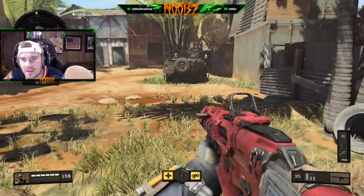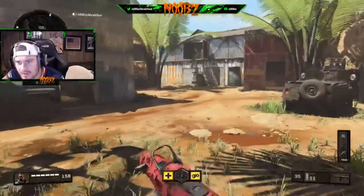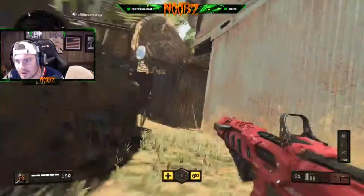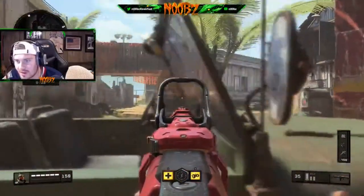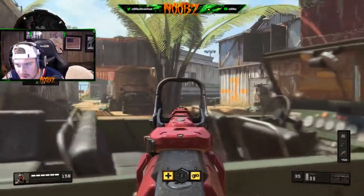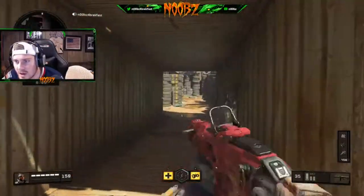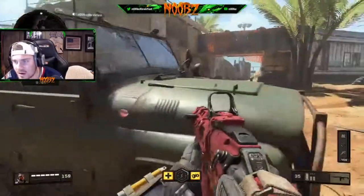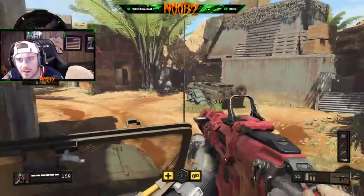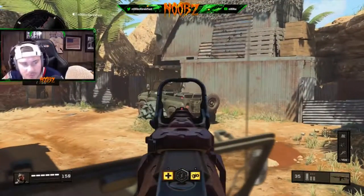Let's get into the first one. We're on the map Firing Range — this is C down here I think. This Jeep here is a really powerful head glitch. Obviously you know the spot, I'm not showing you this spot — it's pretty hard to stop people when they're on here unless you have multiple people shooting at them. They're just moving back and forth and they're pretty hard to hit. But if you know someone's coming up and about to get on this Jeep, this works really well for free-for-all — you know they spawned down there, just hop up on the Jeep and people never see you here.